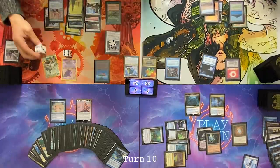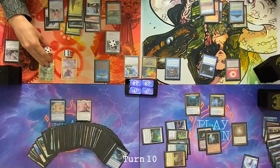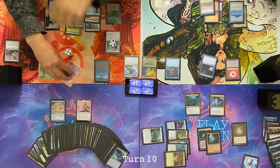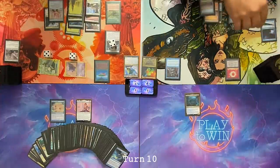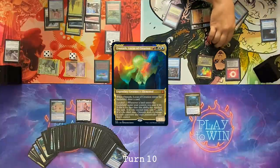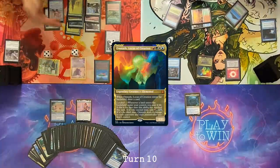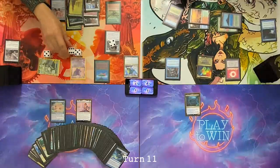I was hoping to draw something that would allow me to try to win the game this turn or next turn. Draw for turn. Cameron, swinging five 4/4 angels at you and five 4/4 angels at Nate. Great, I'm dead. I will block one and take 16. Draw. Drop for turn, move to combat, attack you with a zillion more angels.